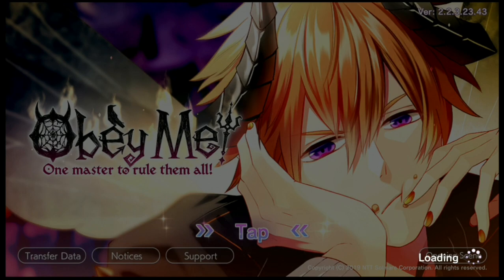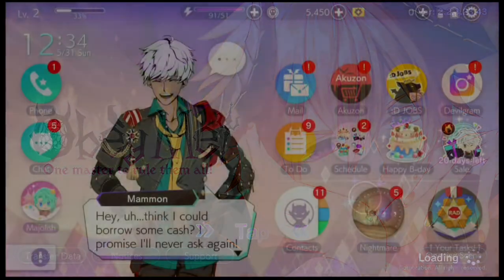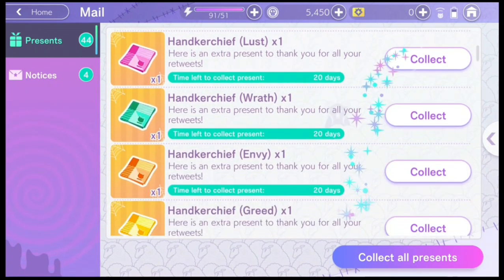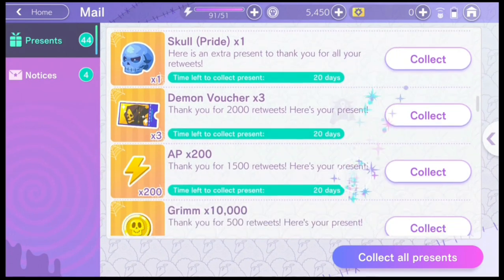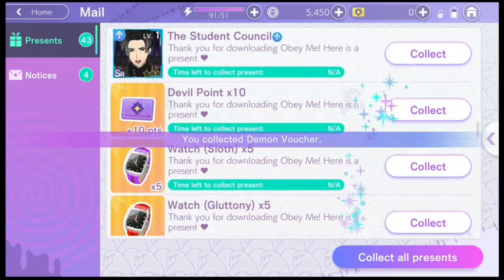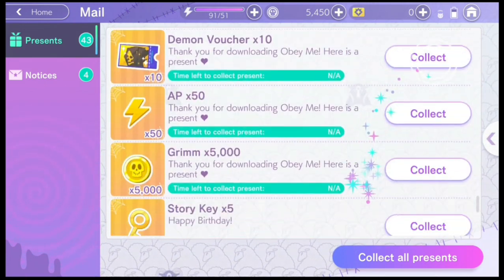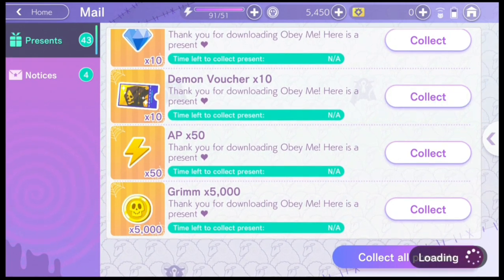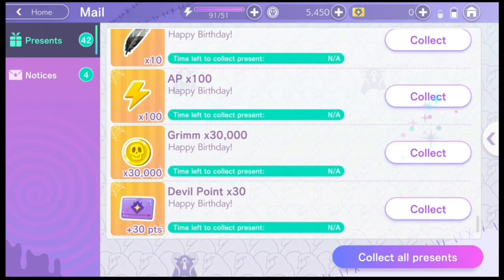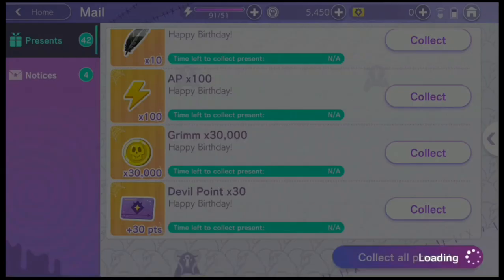Your old account is now in the new device and you can start with a new account on your current device. You will need 10 Demon Vouchers to do a summon. So when you start a new account, you'll be able to get 10 Demon Vouchers as a gift in the beginning — make sure to check your mail and collect them. There should be 10 more Demon Vouchers to be collected there. You will also be able to get 10 more Demon Vouchers on the second day you log in.